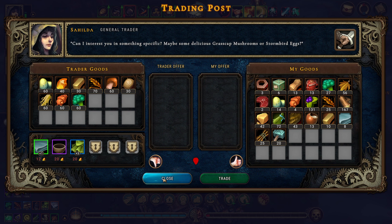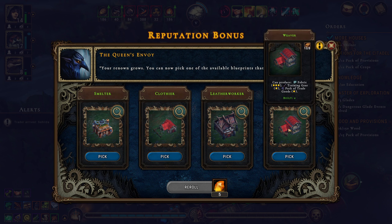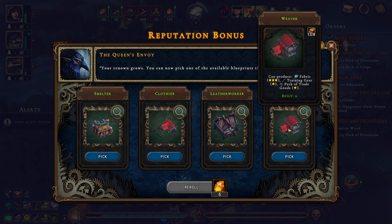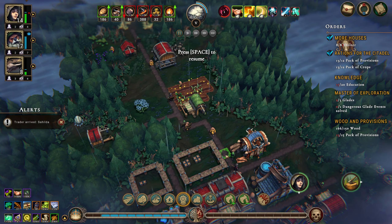I guess I'm just going to destroy this map. Maybe I'll do packs of luxury goods, although I have a feeling I'm not going to need it. I could probably just turn this stuff in - and we win! That actually worked out really well.